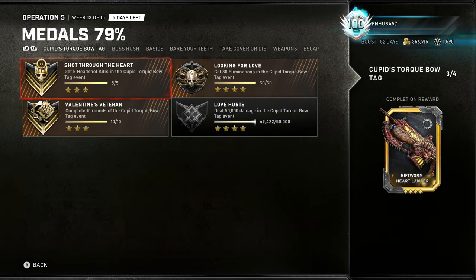Welcome, you're watching FNH57 and today I will be showing you how to unlock the Rift Worm Heart Weapon Skins as well as complete the Cupid's Torque Bow Tag Metal Group in as fast a manner as possible.